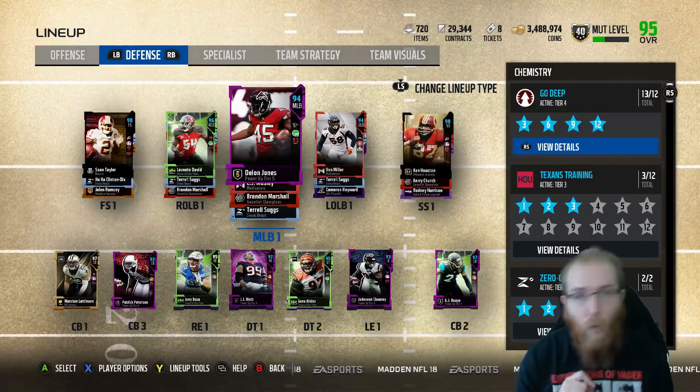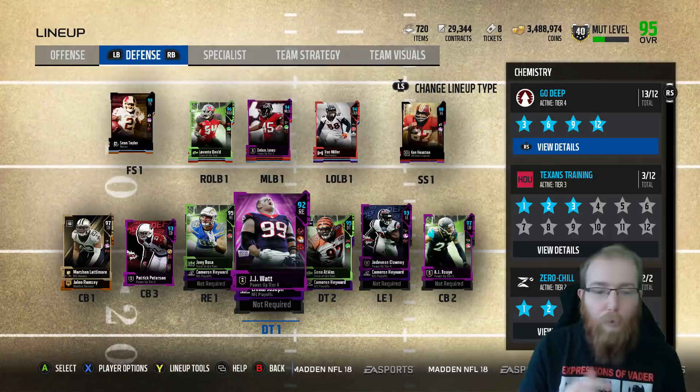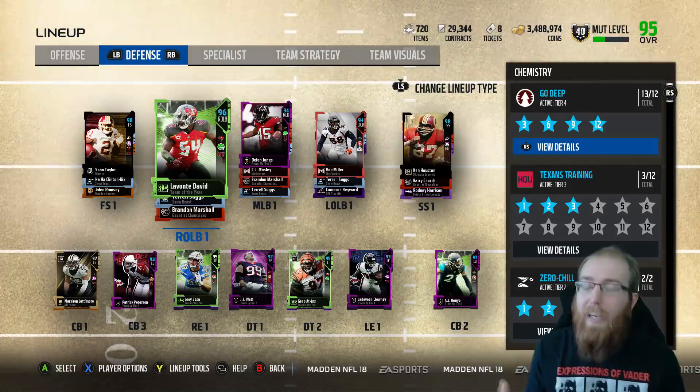This is the team - it is a 3-4 scheme. This is the way I play: Bosa, Watt as a spy a lot of times or blitz, he's my defensive tackle. Jadeveon Clowney on the end - secure tackler is so good. Von Miller blitzes every single play, Levante David is in coverage pretty much every single play. That's pretty much the way I run, unless I'm running blitzes and stuff. If you're like 'it doesn't really work with a 3-4,' it kinda does the way I run it.